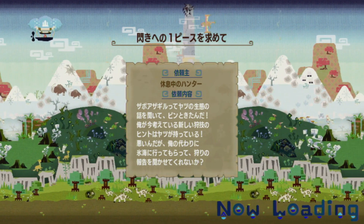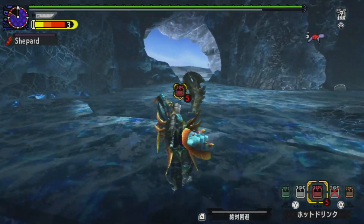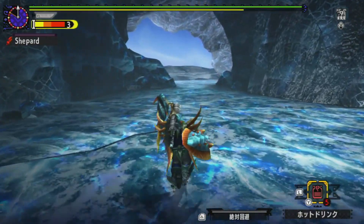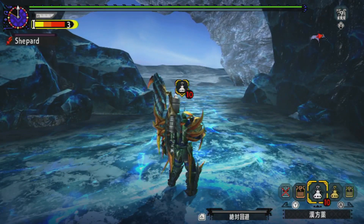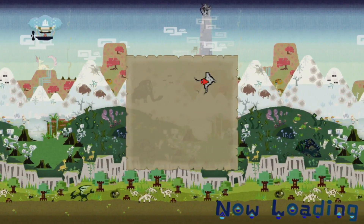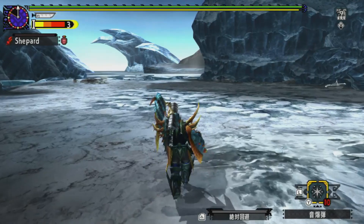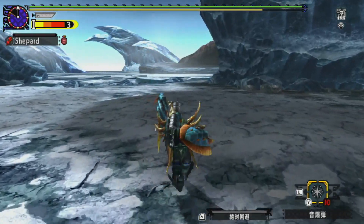I've done a couple tweaks to suit my own playstyle, but basically with the Brave Gunlance you are given many different defensive options. You of course have your shield, but as with all Brave styles, you have the ability to go into a Brave stance. Beyond that, the Brave Gunlance gets the guard point when you do a quick reload as well.